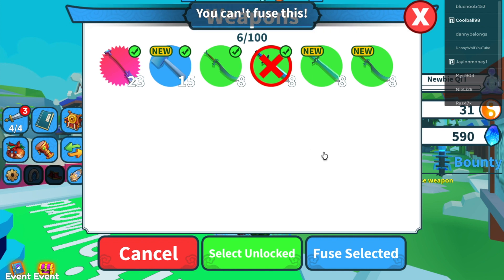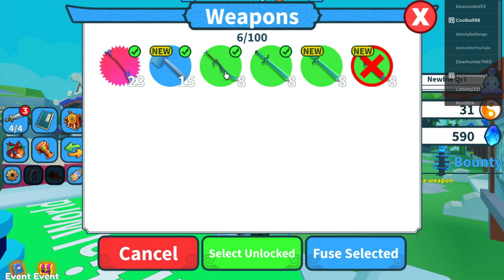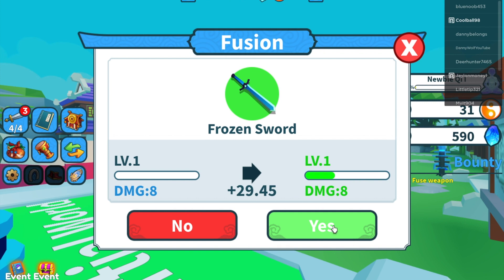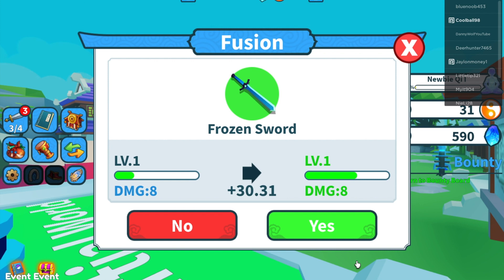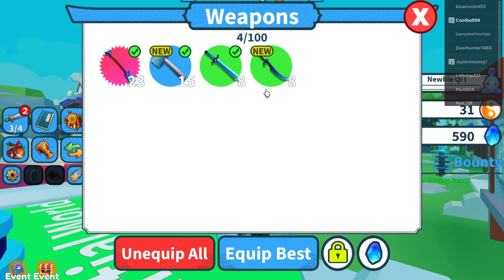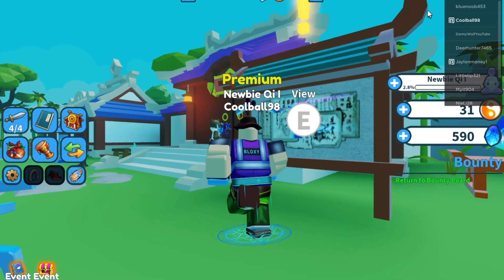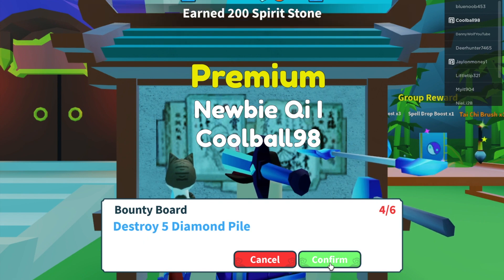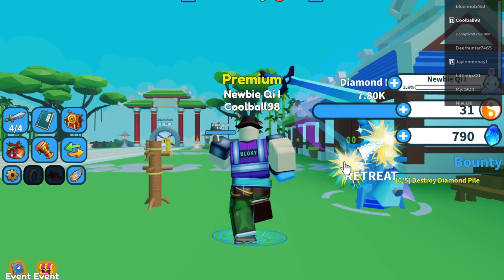Okay. Fuse selected — cool cool, destroy five diamond piles. This is going to take a bit, that's for sure.